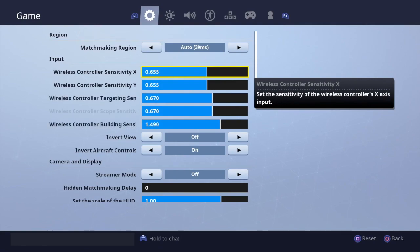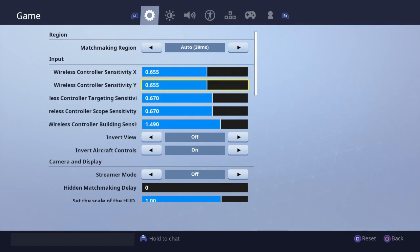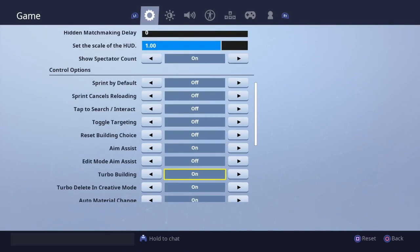The most important thing out of all this right now is the building sensitivity. I think you all should have it literally exactly where I have it, or at least around there. 1.49 — I found it to be literally the perfect spot for building sensitivity. I feel like I can build very fast and my accuracy is still 100% on. This is literally the best it can get.